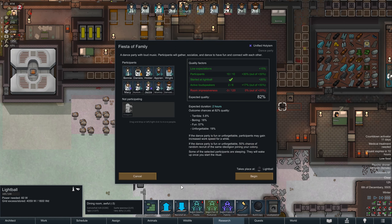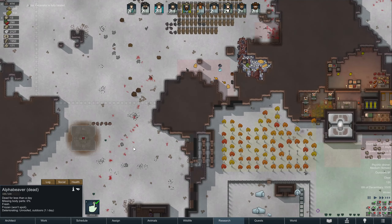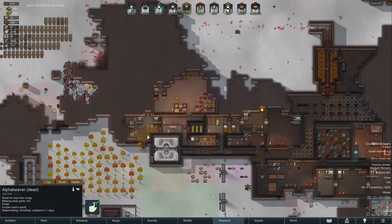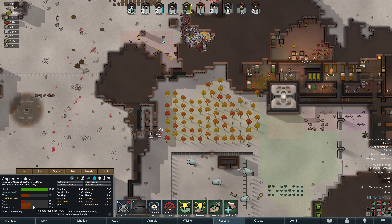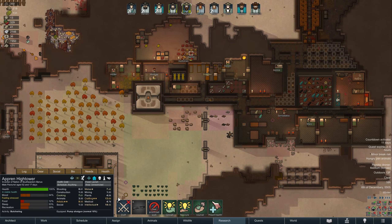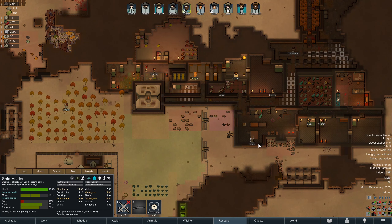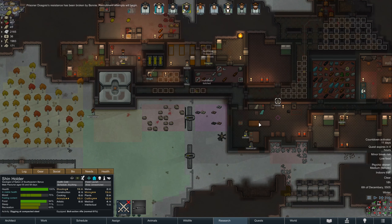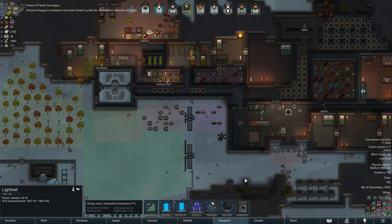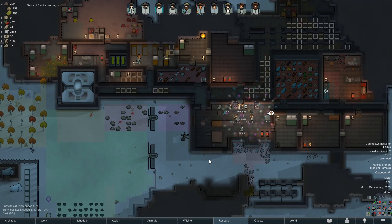Fiesta family? That's a doable thing. We should clean the room first because of the quality effect. Let's unforbid these alpha beavers and make sure we can get them all chopped up. He's not happy so we'll let him do what he needs to do, clear the prioritized work. Hopefully this research finishes pretty quickly. Holder, you're going to be cleaning up some of the mess here before we have a party — I want to make sure it's as clean as we possibly can be. Let's do the Fiesta Family first. I'm surprised we haven't gotten any recruits yet — I thought some of these were supposed to trigger new recruits.